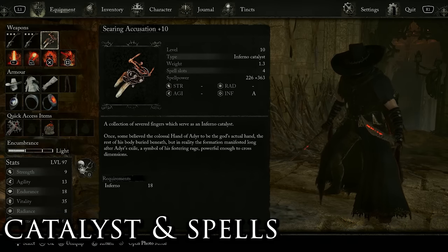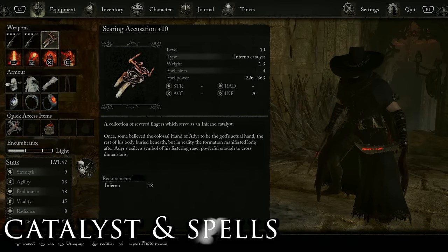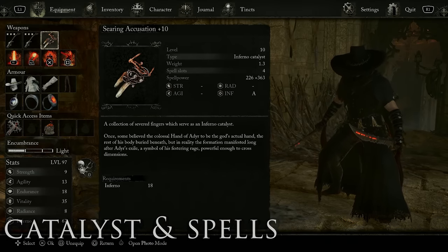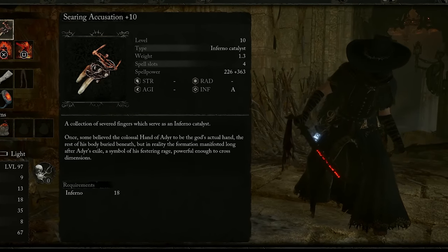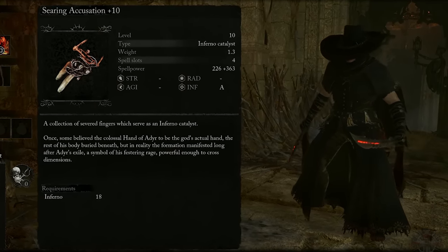For the catalyst I'm using the Searing Accusation, fully upgraded to plus 10. This is easily one of the best Inferno catalysts in the game, featuring A-tier scaling for Inferno, almost 600 spell power, and 4 spell slots.